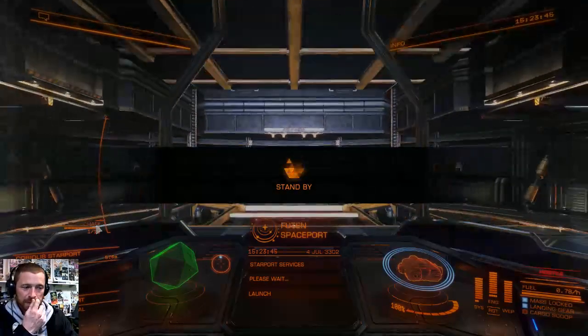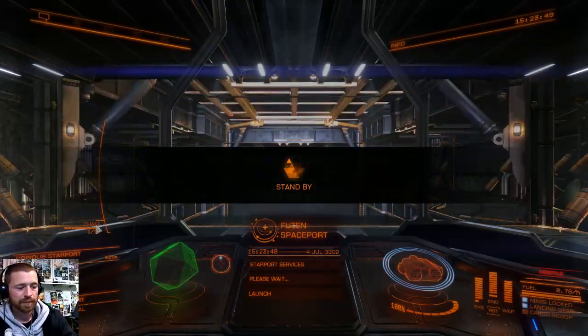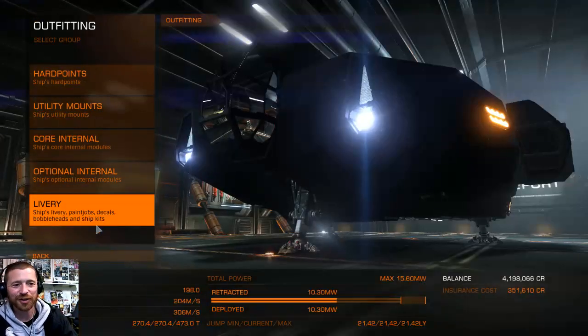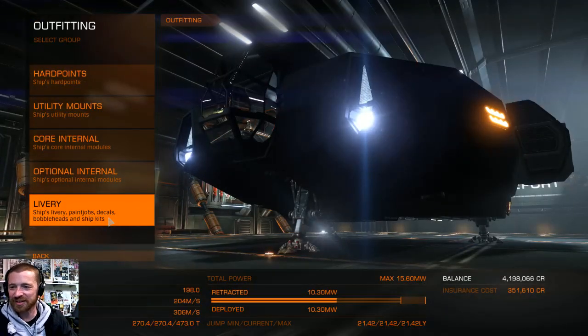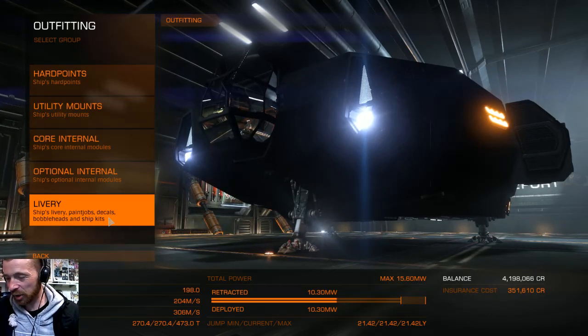Also, you can't really choose, because some modules you have to go like 100 light years away. Not if you go to Ross 780, mate. The phone system has everything — there's loads of them.